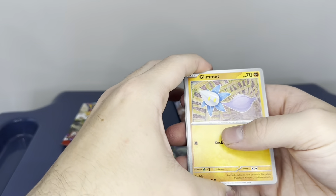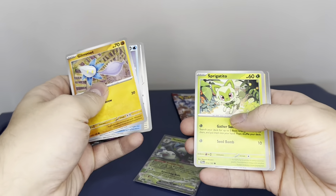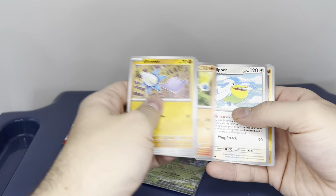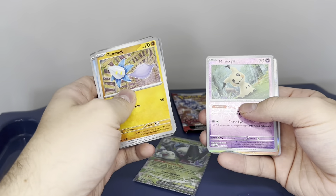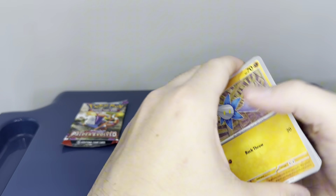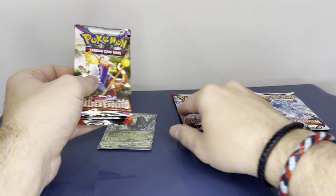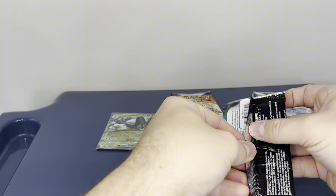Let's see if we can get another hit in here. So we've got a Glimmet, Fuecoco, Waxdancle, Tandemaus, Sprigatito, Duskull, Croagunk, Croconaw, Pelipper, reverse Sudowoodo, reverse Mimikyu, and a holo Arcanine, and what I believe is a Steel Energy.